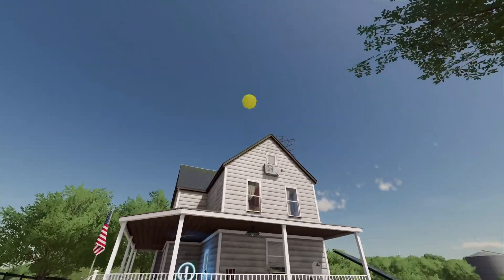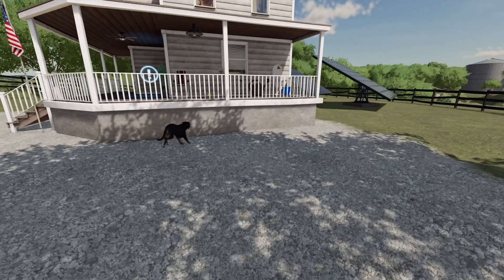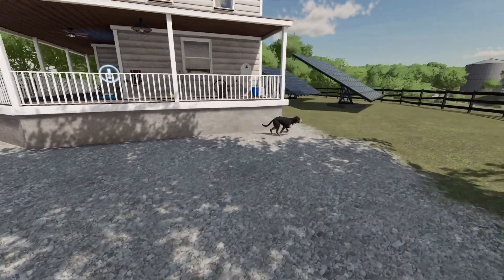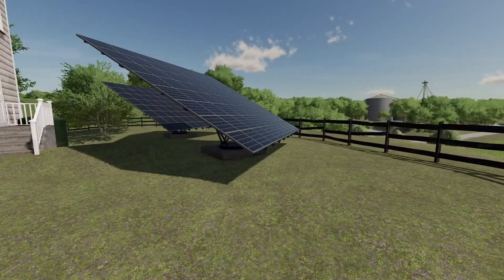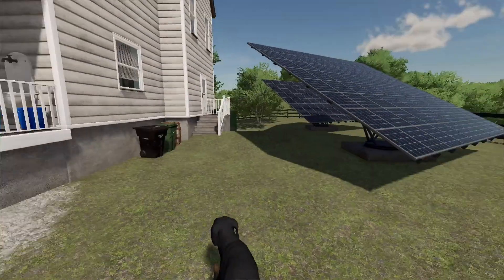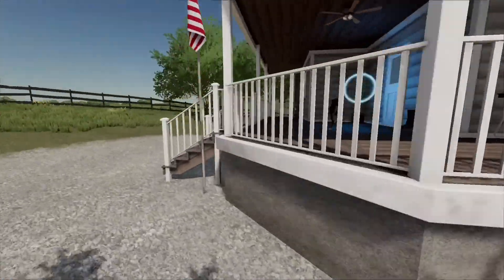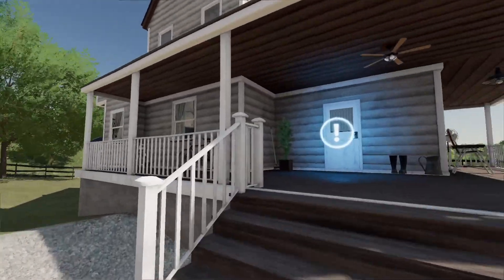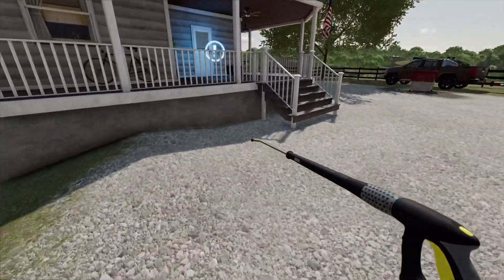There's Fluffy the dog! Hello Fluffy, here's your food. I'm going to pick up your ball and throw it over there — I missed. Go get it, Fluffy! This is my house — I do have two solar panels out back, pretty big ones. Oh, and this is my power washer, one of my favorites.